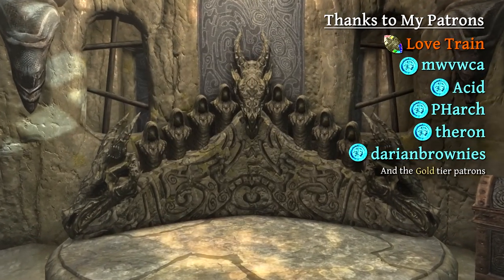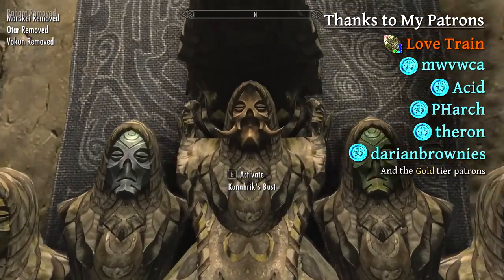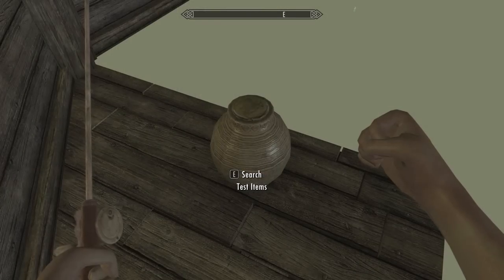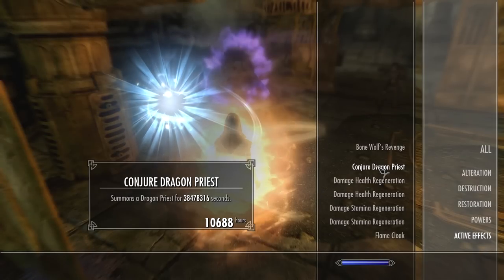The Konarik mask is somewhat gimmicky. Though it's called the Ultra Dragon Priest mask in the creation kit, I'd wager many of you haven't collected the Dragon Priest masks to get Konarik, because you didn't feel it was worth it. But I'm going to teach you how to get Konarik early, use it to level your restoration skill quickly, and summon a permanent Dragon Priest.